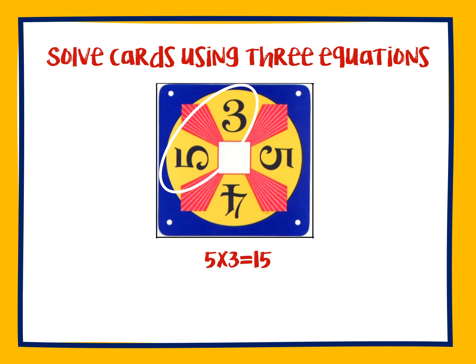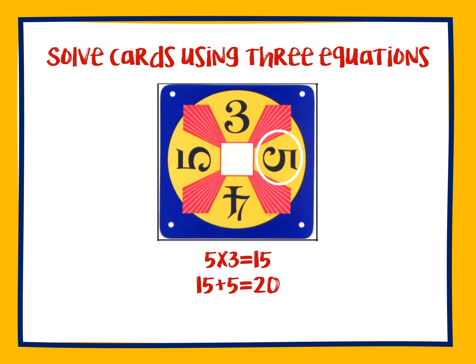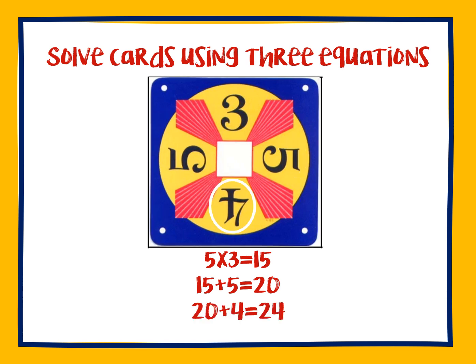First off, we can multiply 5 times 3, which equals 15. Next, we can take the product 15, add the other 5, and get a sum of 20. For our last step, we will take the sum of 20 and add the last number, 4, and that will equal 24.